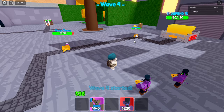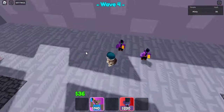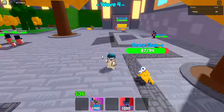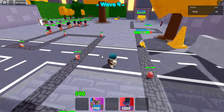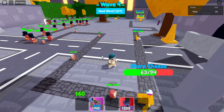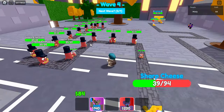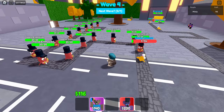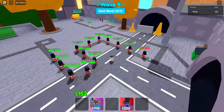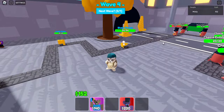Another thing you want to do is try to get them as spread out as possible and not place them really close together — the more spread out they are, the better. This wave is always a little tough. It's about 300 health worth of enemies — roughly three Sharp Cheeses with some Deadly Cheeses — so it's not all that easy, but we should be okay.